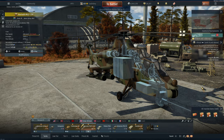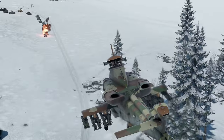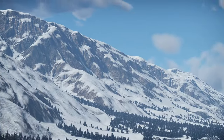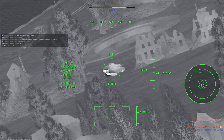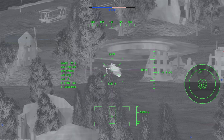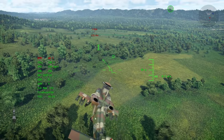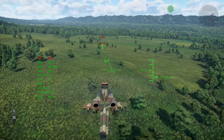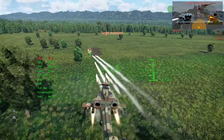For armament, I give the Rooivalk an 8.5 out of 10. The ZT6 ATGMs are awesome and have a mixture of the best characteristics you could want — between their speed, range, and power, they can strike an enemy before they even know it hits them, allowing you to slip back behind cover very quickly. The FZ-49 rockets are middling and need to be shot en masse at the side of an MBT to get a kill. The cannon is average but has a lot of ammunition, with the Mistral AA missiles being above average or very good at best compared to the more common AIM-92s.